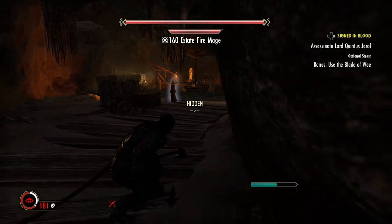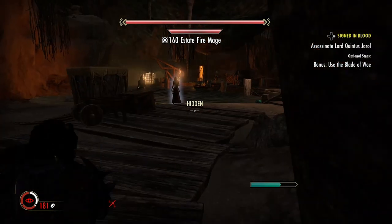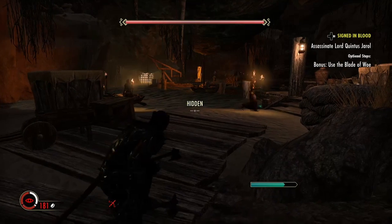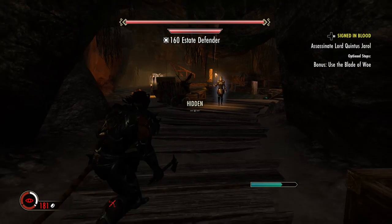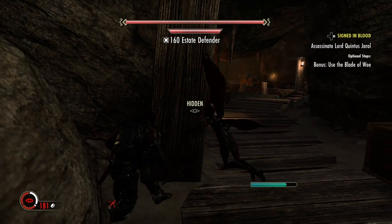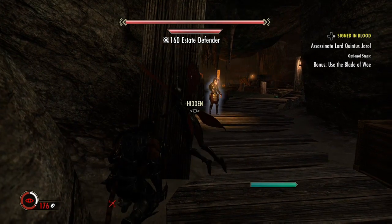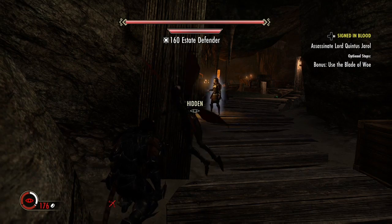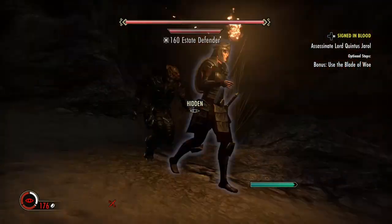With the Dark Brotherhood DLC they did a bunch of champion point stuff. A lot of people didn't like it at first, but if you look next to their names it shows their rank — like Champion 160. My level 14 character has champion points as well. Once you hit level 50 you start getting champion points, and since I've already hit that with one of my characters I can easily do this. I'm gonna sneak up on this guy.